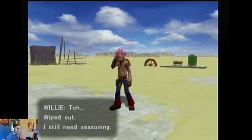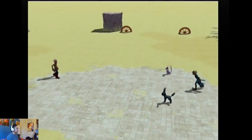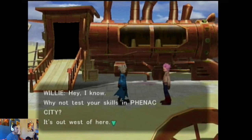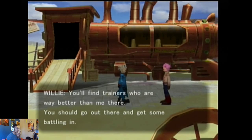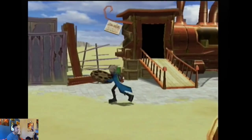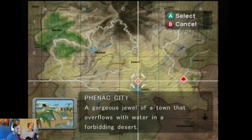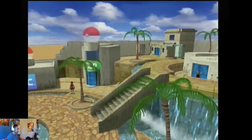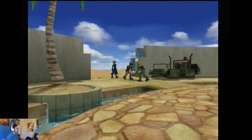We've defeated Ryder Willy. 'You're tough. Real tough. You did a real number on us. Why not test your skills in Phenac City? It's out west of here. You'll find trainers who are way better than me there — get some battling in.' Alright, we finally get the chance to explore. We're at Outskirts Stand right now, heading into this city. You travel in this game on a hovercraft-motorcycle kind of thing — that's how you get from A to B. It can get a bit repetitive since you can't fly to cities like in the portable versions.